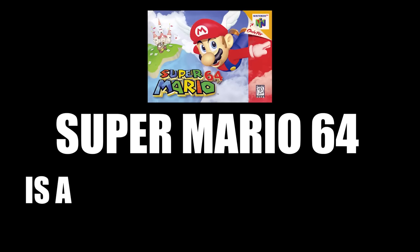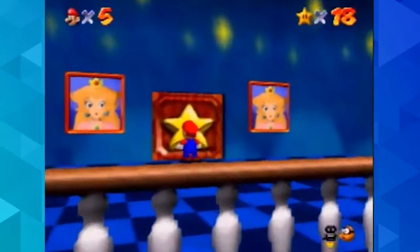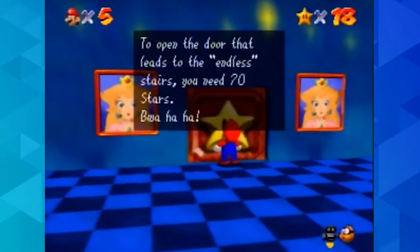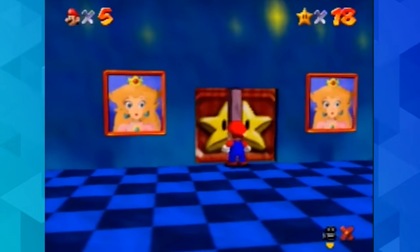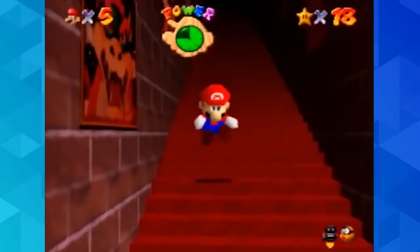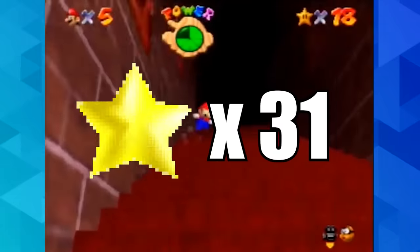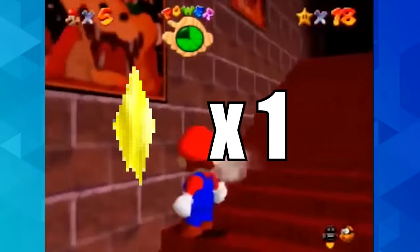Super Mario 64 is a very broken video game. In a normal playthrough, you're only supposed to reach the end after collecting at least 70 of the game's 120 unique power stars. But over the years, speedrunners have been able to lower that requirement from 70 stars down to 50, to 31, to 16, to 1, to 0.